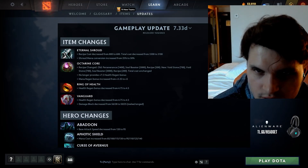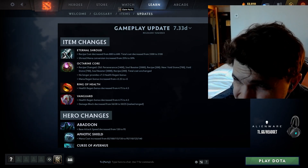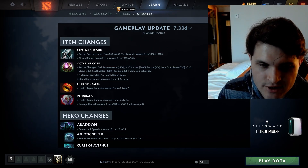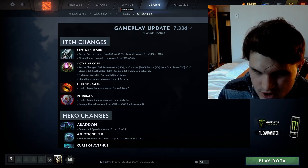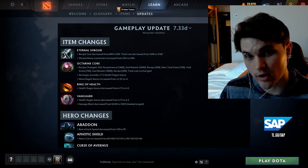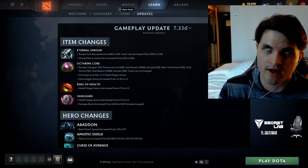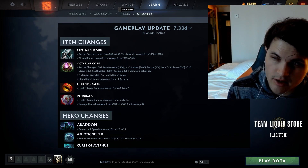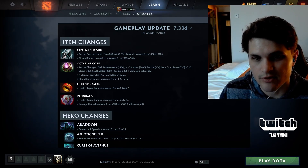Okay, so we got 7.33d. First thing I see overall is that there are no map changes, no general changes, no massive changes. Our wish list is that all the universal heroes that right-click are somehow not allowed to do that anymore, at least not nearly to the potency that they were doing it prior. So we're thinking Techies, Wind Ranger, Void Spirit, Magnus — I think that's about it. All the other ones are reasonable.